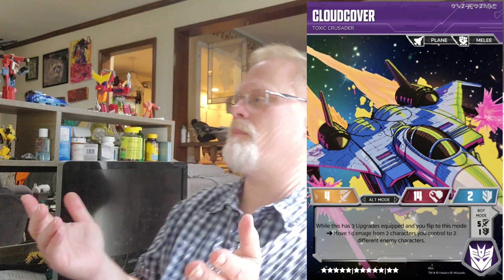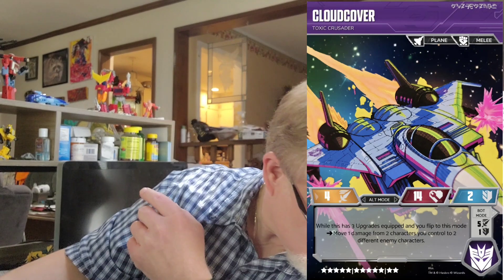It's not hard to see how this can be set up — this damage can come off of Cloud Cover himself, that's not an issue. It's a really cool flipping trigger — not a damage attack, but moving damage. As long as your opponent is playing at least two-wide, you've got characters with damage: move one, pick a character, move one, pick a different character. To reiterate: if they're only playing one character and they're one-tall, you can only move one damage. Flip him to bot mode — the Toxic Crusader — just like Wingsweeper, has the plane trait.